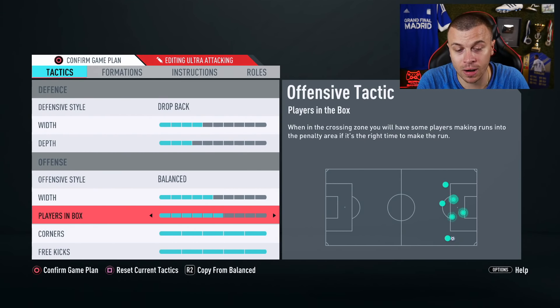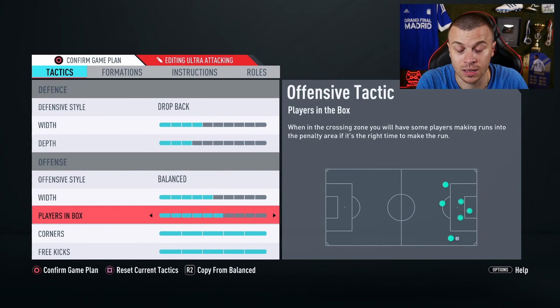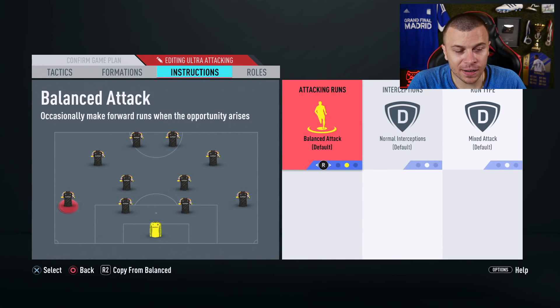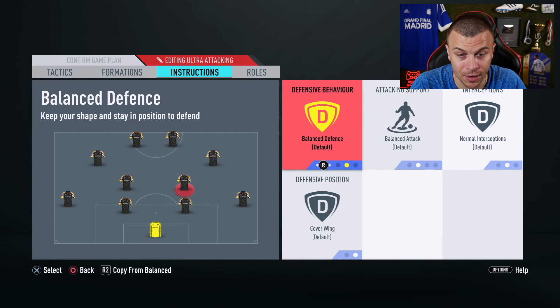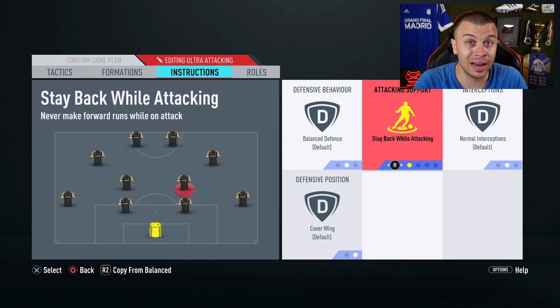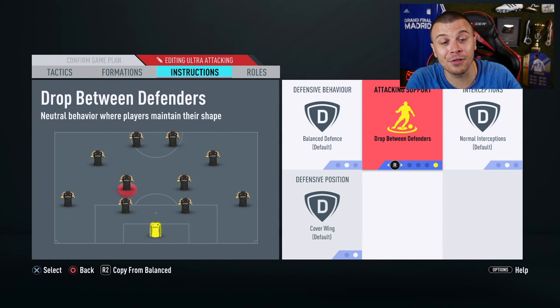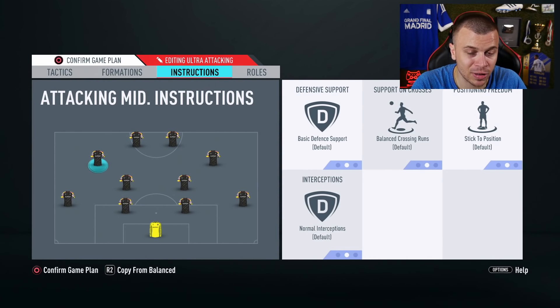For this dropback game plan, we are gonna use 6 bars players in box — because with dropback, while attacking I want more players in the attack so I can catch the opponent on the counter and score goals. We'll use 4 bars width, 2 bars corners, and 2 bars free kicks. Regarding the instructions: stay back while attacking for both left and right fullbacks. For the CDMs — apply stay back while attacking plus cover center to one CDM, and drop between defenders plus cover center to the other CDM. For the strikers, apply get in behind and stay forward. For the central attacking midfielders, I'm not going to touch any options. This is my second main game plan for FUT Champions using the 4-2-2-2 formation.